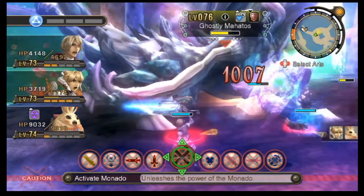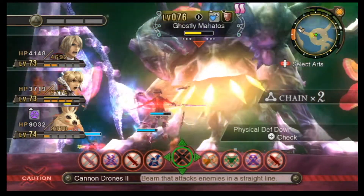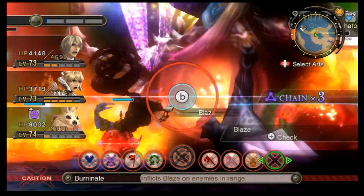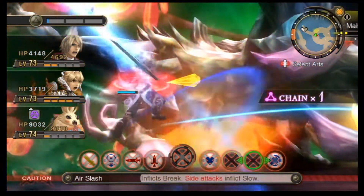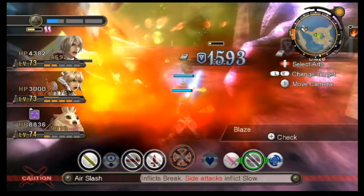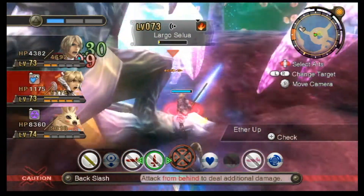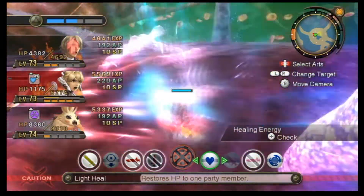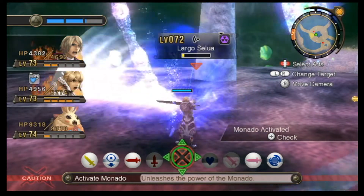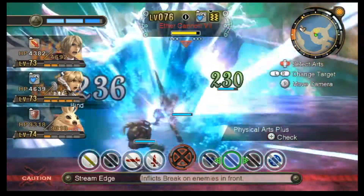Chain attack again. Break it. Giant laser time — burn up. Yeah, that was the group attack I needed. Stay on you because you're almost dead. He conveniently runs away. Save Fiora. Now I can finish you off, and then we can focus our attention solely on you. Ether Cannon Seven.